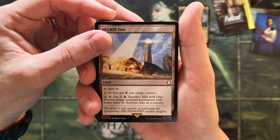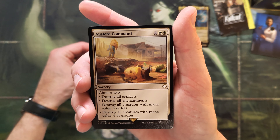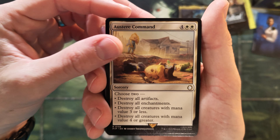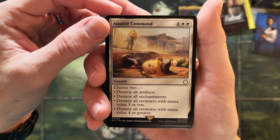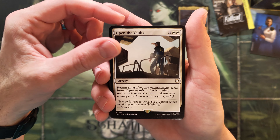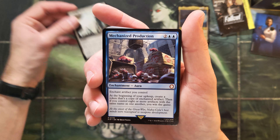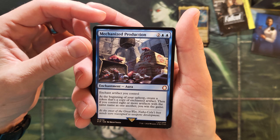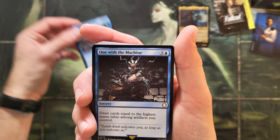Next card: Austere Command — cool artwork with the Bobbleheads, the melted Bobbleheads. This one's on the ground, kind of a cool artwork. Open the Vaults. Mechanized Production — that's a cool reprint, dig the artwork with the rats and the Nuka-Cola.